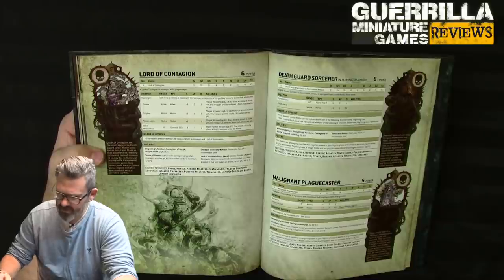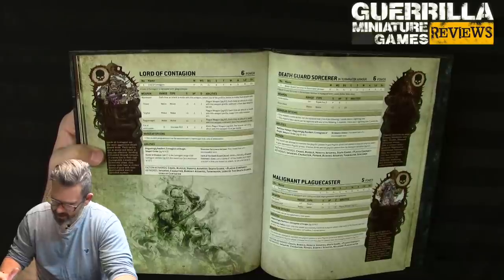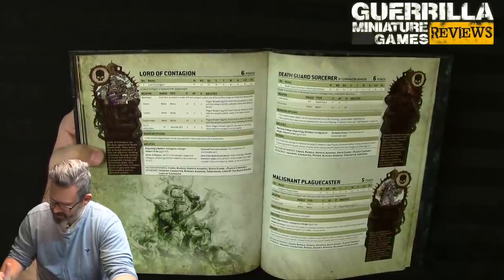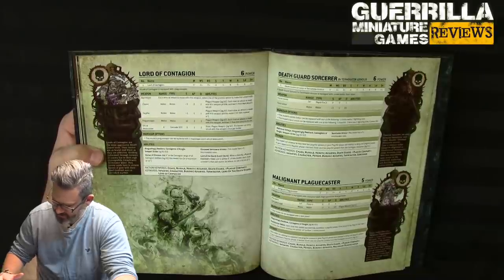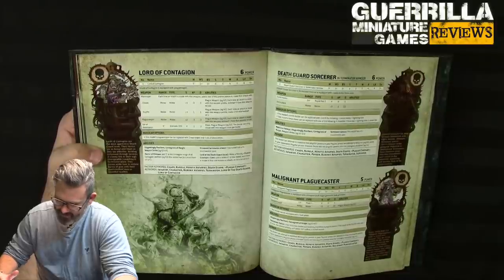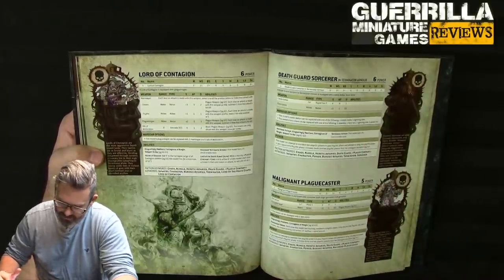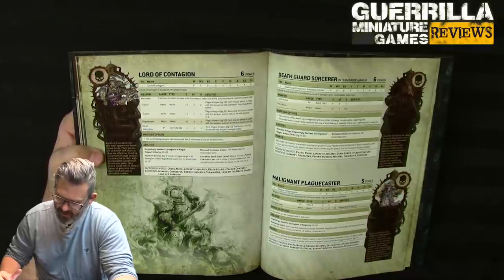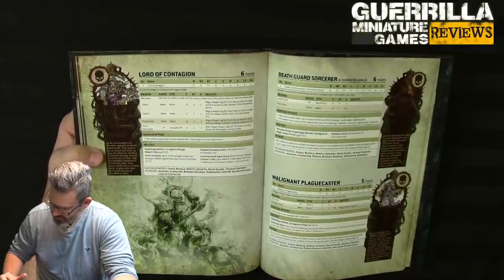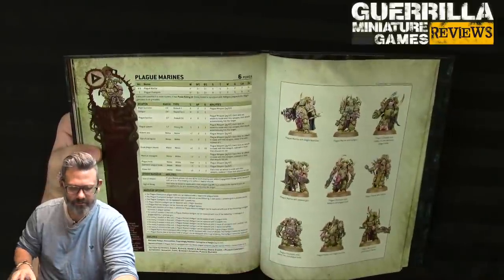Malignant Plague Caster gets an extra attack too — everyone seems to have gained an attack because they've lost Hateful Assault. Corrupted staff is now plus 3 strength. Putrescent Fallout: each time this model manifests a power, if the result was 7+, a model within 12 takes a mortal wound. Plague Marines now all have 2 wounds — just like all Space Astartes — which is the big change.